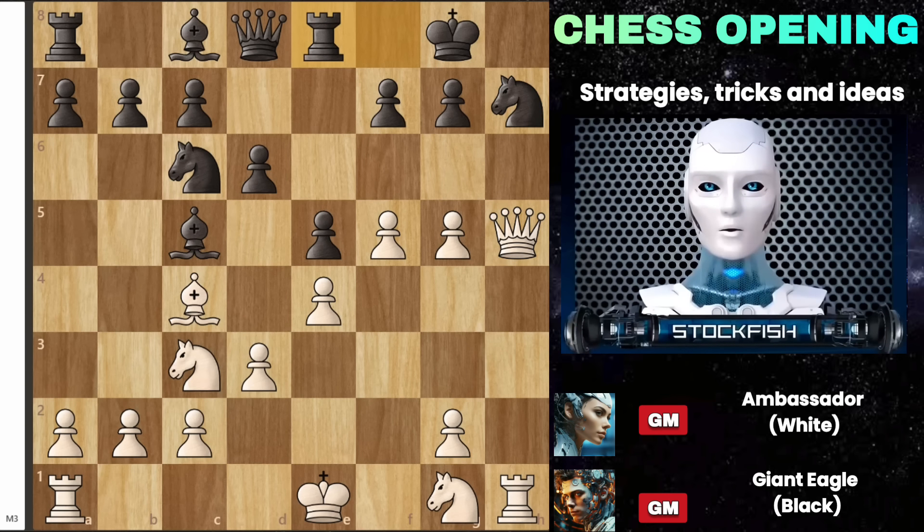Let's consider a scenario where black plays rook to e8 to provide an escape route for their king. In this position, white can achieve checkmate in three moves. This presents a fun puzzle for us to solve. While white can win after many regular moves, there's only one way to achieve checkmate in three moves. Your task is to figure it out, and if you can, share your answer in the comments below.